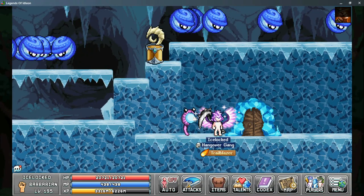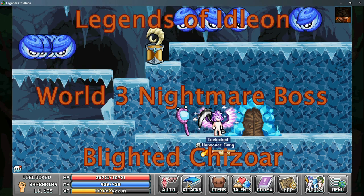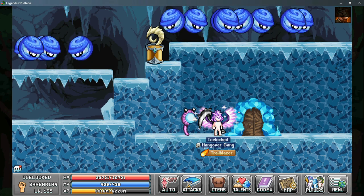Ice Locked here with Nocturne Gaming, back with more Legends of Eidolon. We're taking a look at the World 3 boss, Blighted Cheezor, and his new fancy drop, the Blighted Wings.